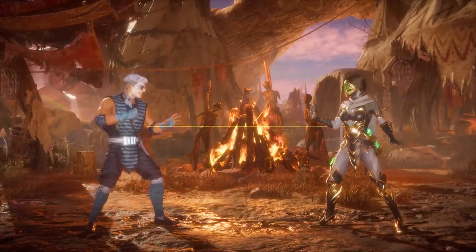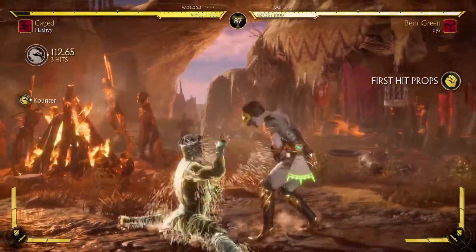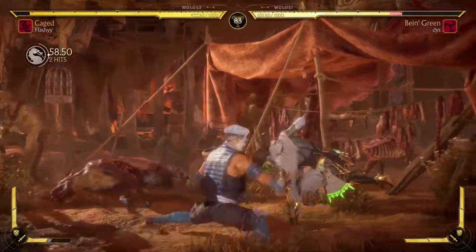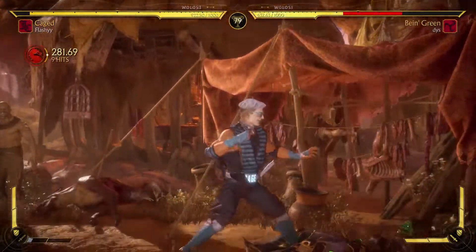Here we go, going up against Jade. I feel like this matchup might not be in Johnny's favor, but we'll see. I mean, if we just get the pressure... Oh, I dropped it. First game of the day. Remember how I said get the pressure? Yeah, it's working. That's exactly what we want.